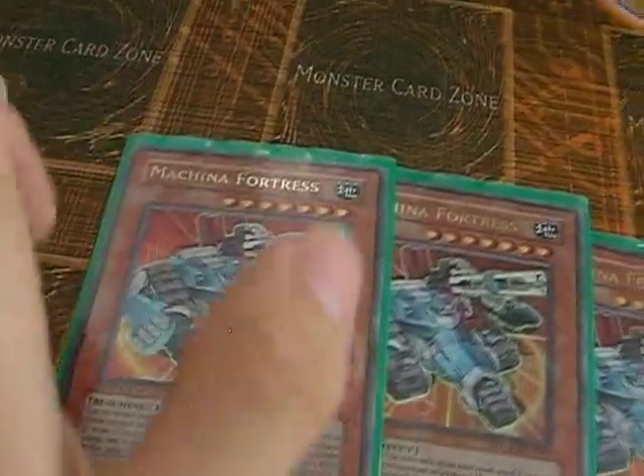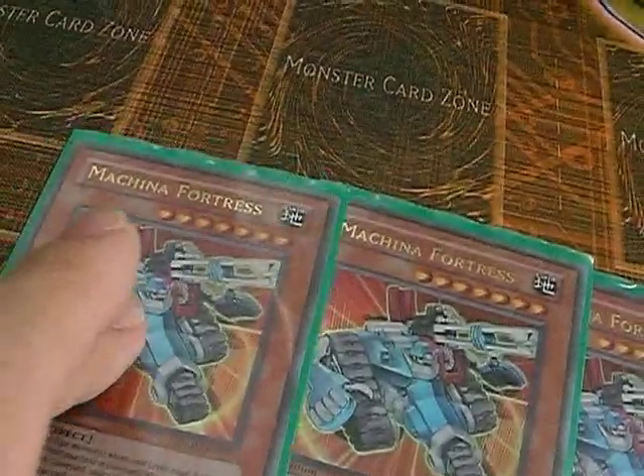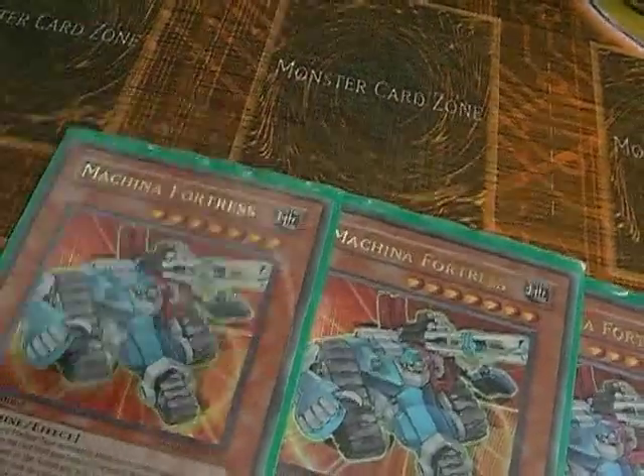I'm going to start with the siege tank. Siege tanks are mid to long range, so they can hit. The effect is you can easily use it really quick. When it's destroyed in battle, you destroy a card on the field.